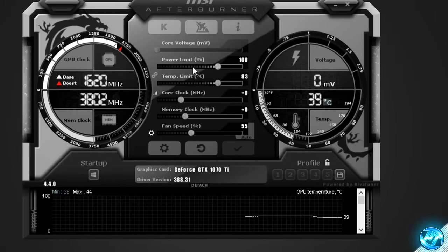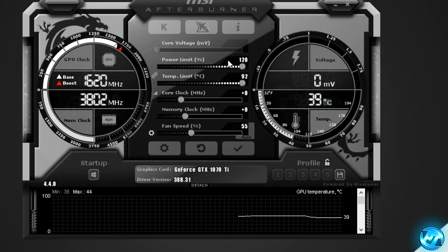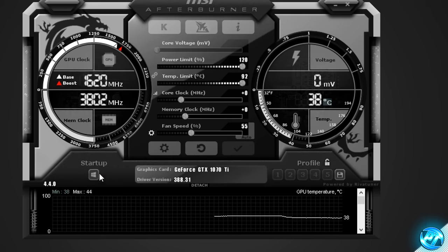Another thing we can do at this point is go to the power limit and temperature limit and max those out. This means the GPU can run more power efficiently, especially in high-demand areas in games where you might be experiencing stuttering — that's less likely with the power limit increased. The temperature limit means the GPU will start throttling at 92 degrees rather than the stock value. You should never be getting to temperatures this high unless something is severely wrong inside your PC. With that set, press the check mark to apply, and also ensure MSI Afterburner applies these overclocks on startup by pressing the little button here until it is highlighted red.